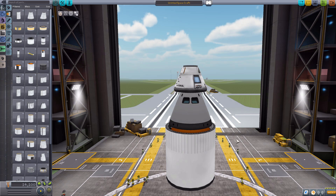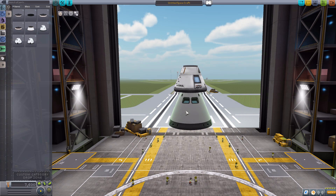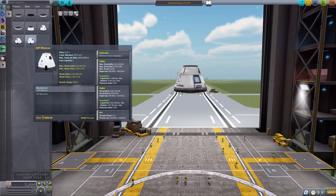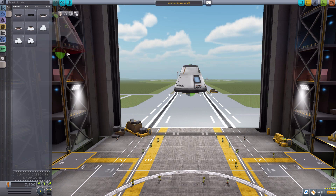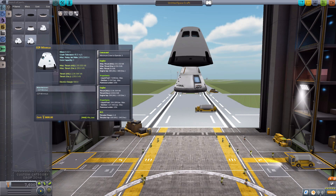It seems to be about roughly 3 meters in size — a bit bigger than the 2.5 meter, not quite the size of the 3.75. It's somewhere in between, which is an interesting choice to go with. But nonetheless, I've never shied away from interesting choices in the past. So let's take a look at the next command pod — the CCP Minmus, which is nearly identical in a lot of respects to the CCP Ghillie.